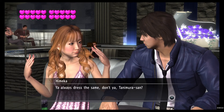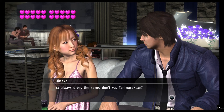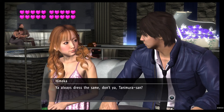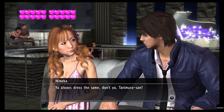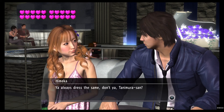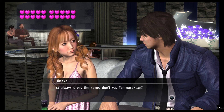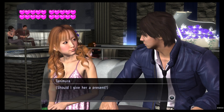You can also go hang out with Chihiro at Club Jewel — same method, just different hostesses. They like different things, but they both like the miniskirt dress. So go to the underground mall, buy a miniskirt dress, go to Club Jewel and hang out with Chihiro, or go to Club Shine and hang out with Mika. The second time you see them, you'll be able to gift them.